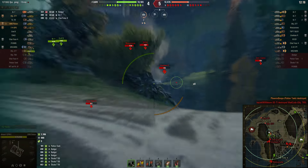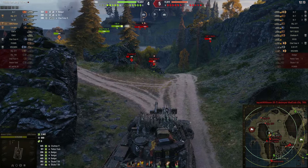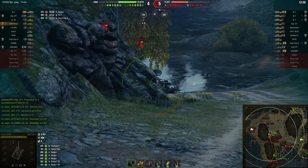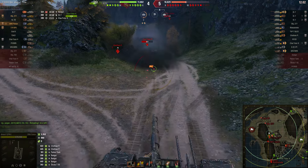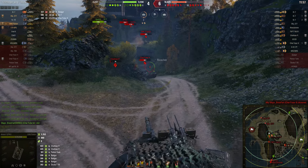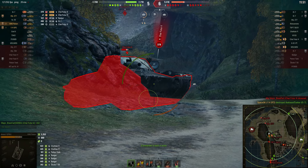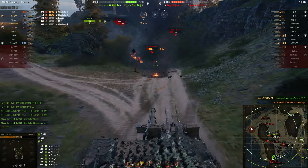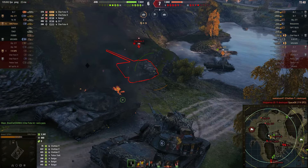Now, behind him there is a problem. This Chieftain P — the Char Futur — is coming in, and he's also being supported by a TVP T50/51, depending on if he wants to be brave or not. So TB Ray's is going to poke down here and see what he can do about that. The Chieftain is going to give the first shot at the upper plate from above, so it doesn't really matter if there's armor there or not — it'll go through it. And the Char Futur here does have no armor basically, but it also has that extremely well-angled upper frontal plate that TB Ray's just shot and got the auto-ricochet on, unfortunately. The Char Futur manages to put a shot into him, but luckily for TB Ray's, that Chieftain P made a mistake and got himself killed. And now the ball is in TB Ray's court to try to get the kill on the Char Futur.